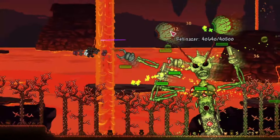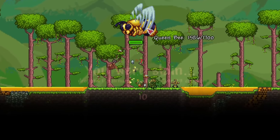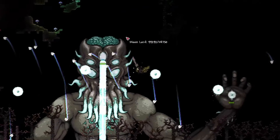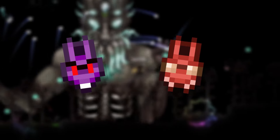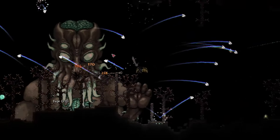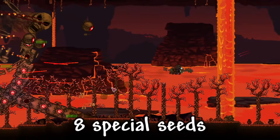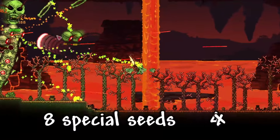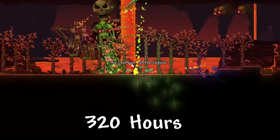Now it's time to beat every difficulty on every special seed. For convenience, we're just gonna say Max doesn't die once throughout any of the playthroughs and is able to beat them all in pretty similar times. Harder difficulties will take a little longer, so 10 hours per playthrough sounds reasonable, because Journey mode takes that average down by a lot. 8 special seeds and 4 difficulties per seed gives us 32 playthroughs, or 320 hours — around 2 weeks straight.